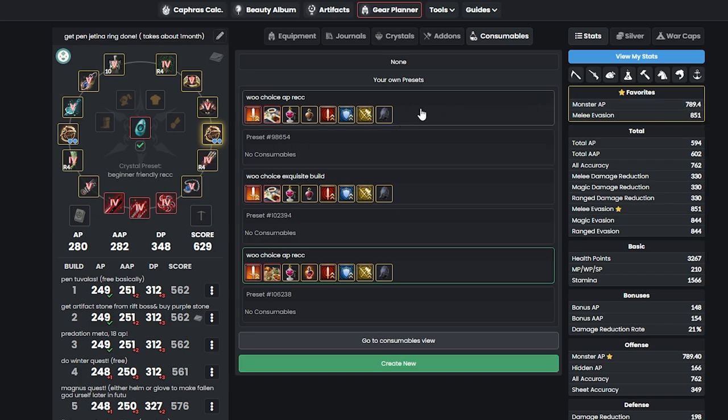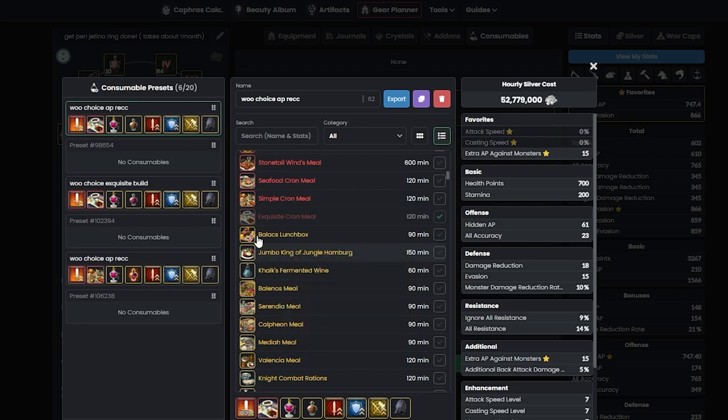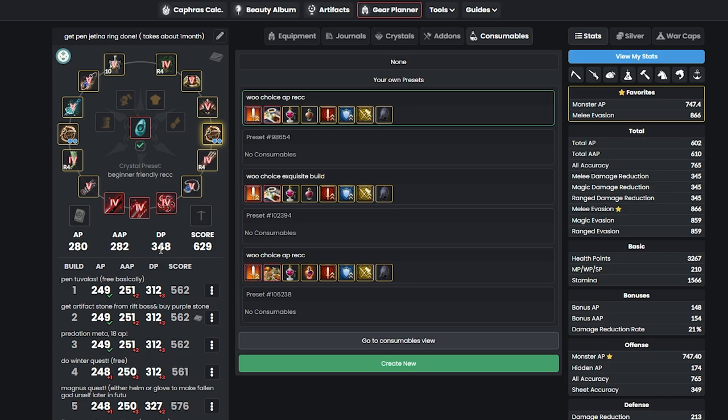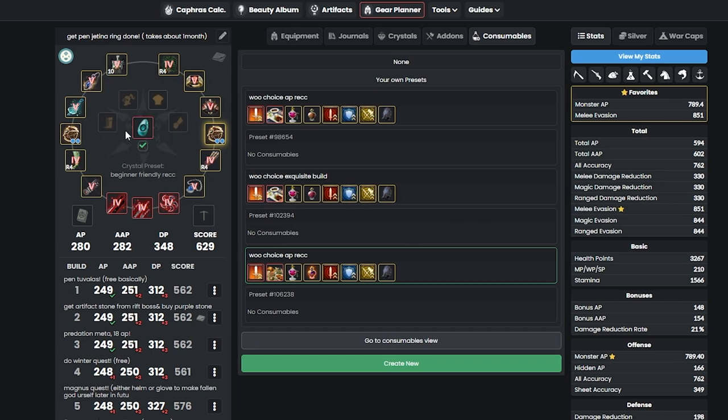That's when Exquisite Meal gets really handy instead of Simple Crown Meal — once you get stronger in late game. Exquisite Meal gives additional back attack 5%, critical hit damage 5%, and more. However, for early game players at 280 AP and 340 DP, I still recommend Simple Crown Meal because you'll lose a lot of AP by not using it. Using Exquisite instead loses AP, but Simple Crown lets you get 40 more AP and reach the AP cap on Red Orcs. That's basically all the gear you need to grind in Red Orcs.